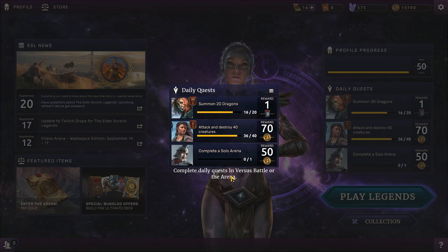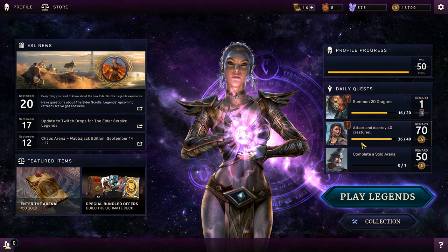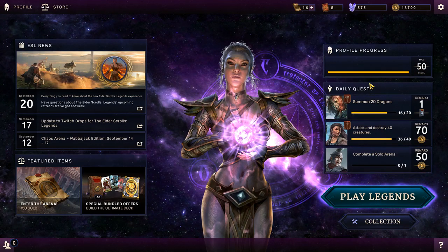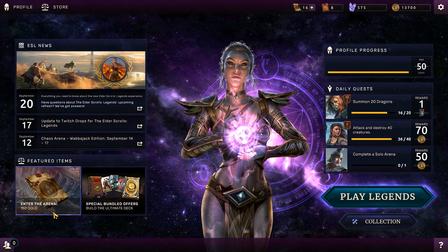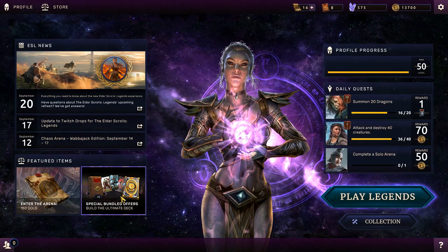Let's take a look at some of these features, and I haven't seen any of these yet so I will be kind of surprised. Here's my daily quest — looks pretty sharp — and here you can have a little calendar. You can't look at the calendar from there, but you do have the quest right here and your profile right here, that looks pretty cool. Nice background, you've got some news for the ESL, enter the arena is down here, and looks like the shop is down here — let's take a look at that real quick.